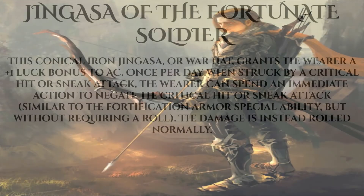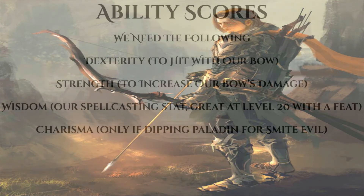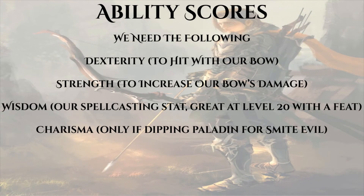Now let's talk about ability scores. We're building an archer, and archers can be quite multiple-ability dependent. We must prioritize Dexterity for our attack roll and Strength for our damage roll. Depending on point buy and available magic items, dipping Paladin for Smite Evil and adding Charisma to attack rolls can help. Most importantly, our Wisdom modifier needs to be as competitive as our Strength or Dexterity, because it's not only our casting modifier — it's entirely the reason we're eventually converting to Erastil worship.